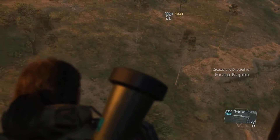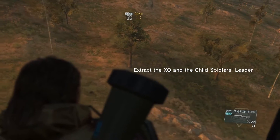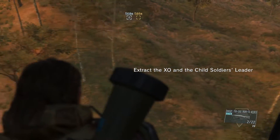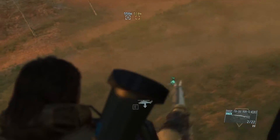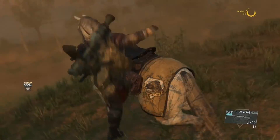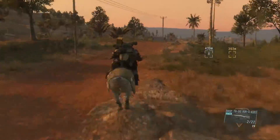What I'm bringing is a non-lethal shotgun, because I'm going to get close and take them out that way — it makes it a lot easier. When you get to the brother, you'll have to extract him with the horse; you can't use the Fulton because he'll be too injured. Let's get started.